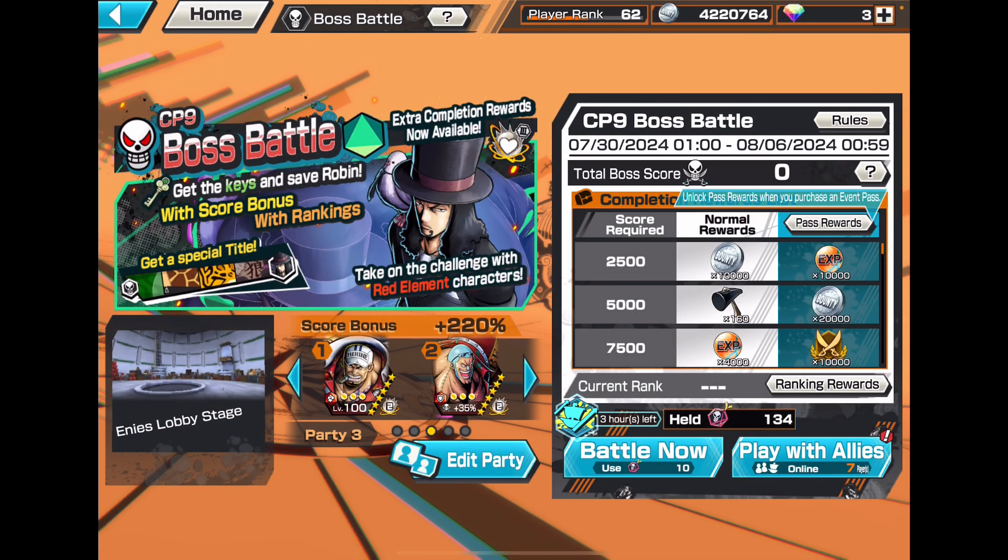Second match. I'm hoping this time I can find out how the keys work. Rob Lucci is rank 17 this time. We have Usopp, Akainu, Dofi, and White Stash. I'm trying to get a key right away. The keys appear later I guess. These teammates seem a little better this time — I'm hoping.